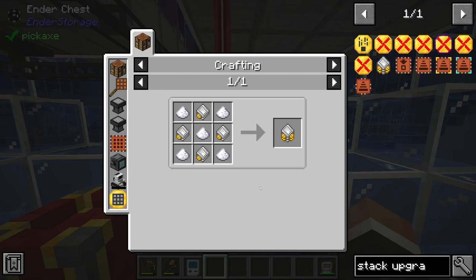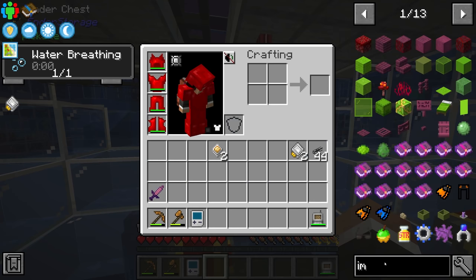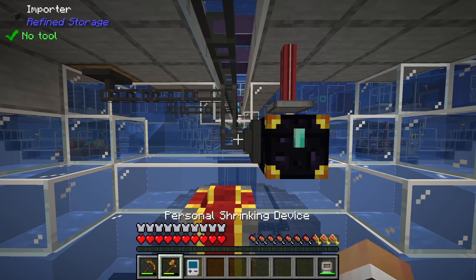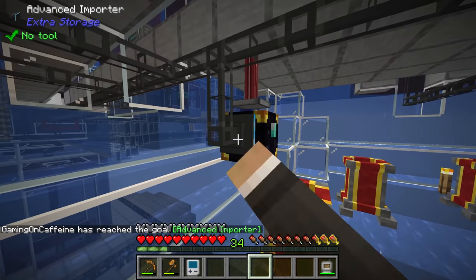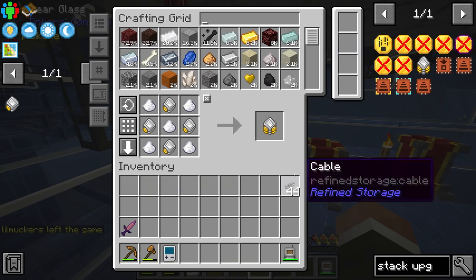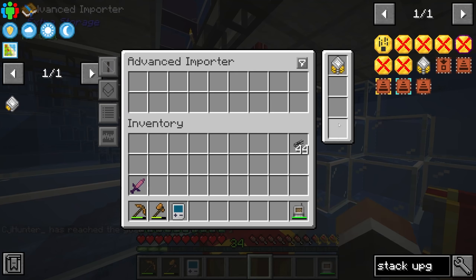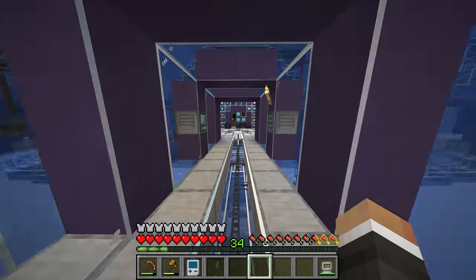We should also invest in a stack upgrade, which will allow this importer to import a full stack of items at a time instead of one at a time. Chat is also recommending the advanced importer, which is a bit more expensive but faster. After adding speed upgrades and the stack upgrade you can see items are now getting pulled out significantly faster. We could add even more speed upgrades alongside the stack upgrade, but for now this is moving things fast enough.